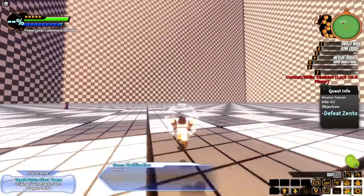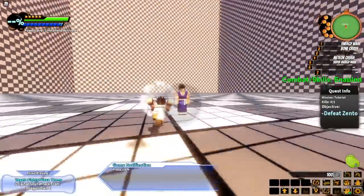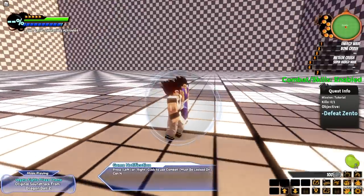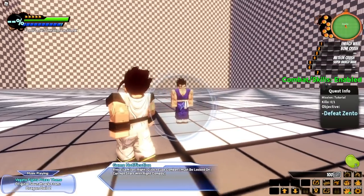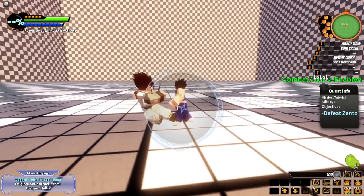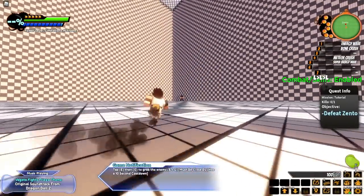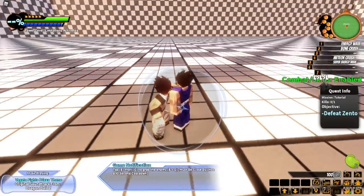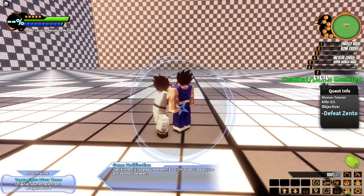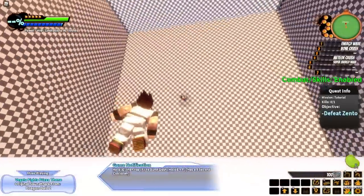While running forward tap G. Press R to lock on — must be close by. I'm locked onto this dude who looks like Gohan. Press left or right click to use combat — must be locked on, can't start with the right combos. The fighting in this game looks pretty cool so far. Tap E then G to grab an enemy.